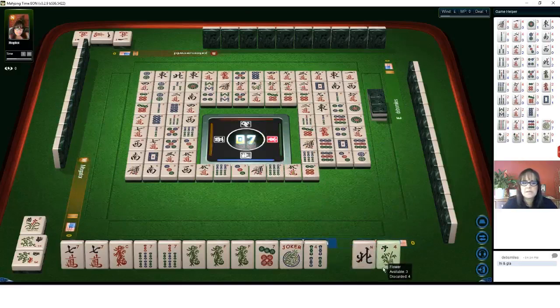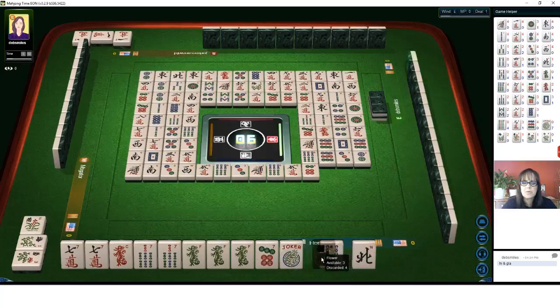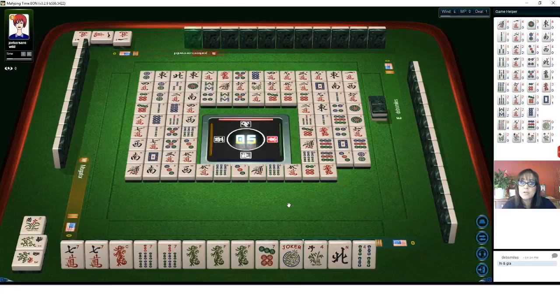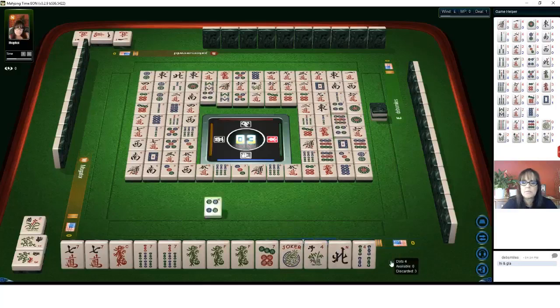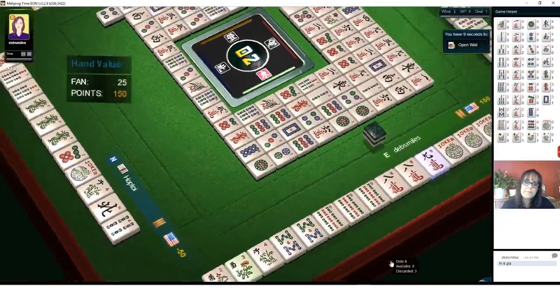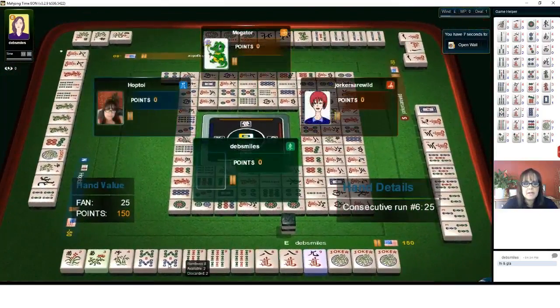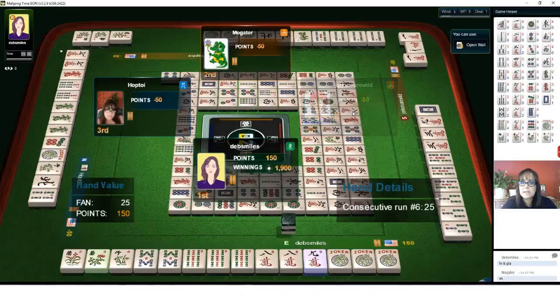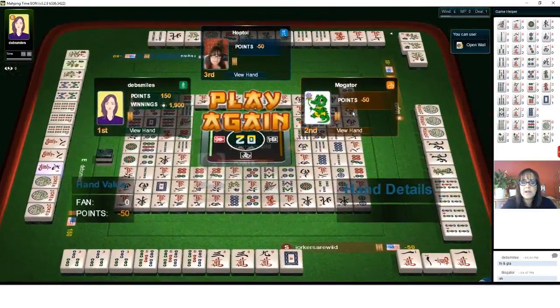Let's discard the six dot. Hold the flower and the north — we have two more picks. That's our tile that we need, so our hand is no longer viable. It's no longer viable. We have one more pick, so we'll discard the joker for defense. One dot — we'll discard that just in case we have another turn. Four dots — somebody won! Wow, that was a surprise. Let's look and see what everybody had. They were playing eight-nine consecutive runs — second hand from the bottom, very nicely done.